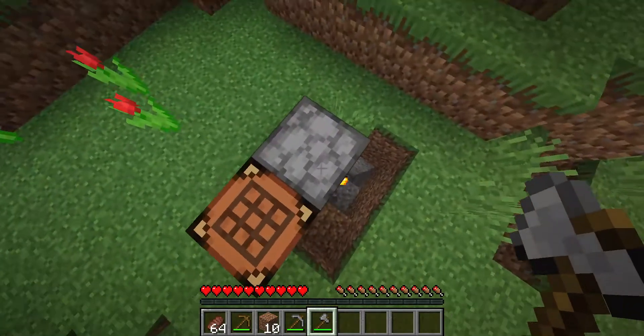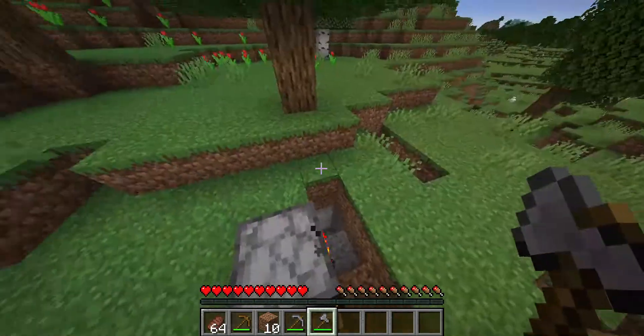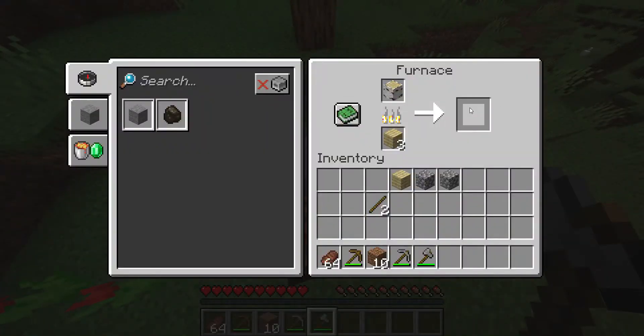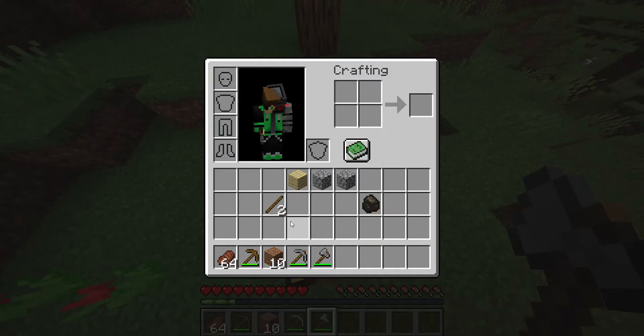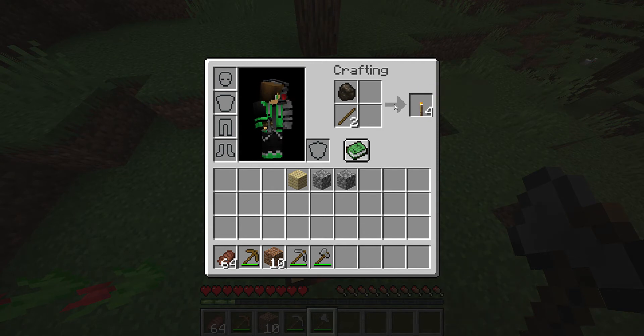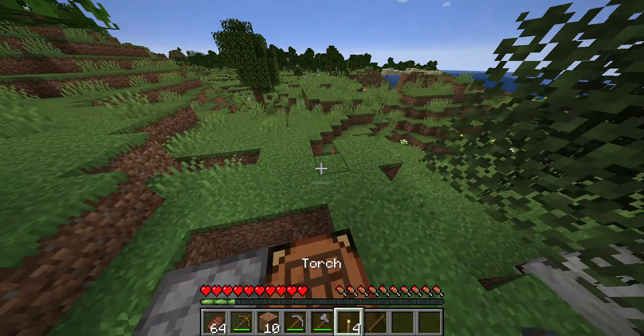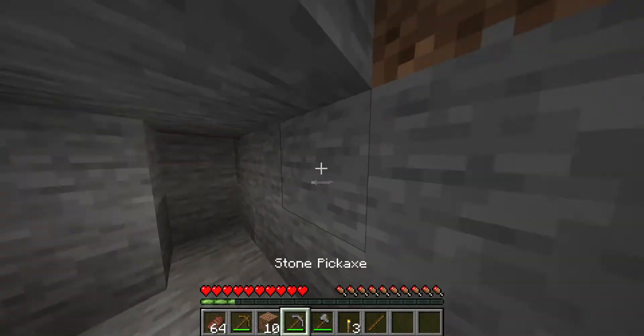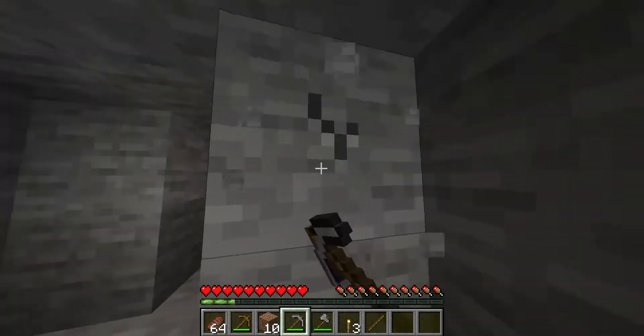Then you wanna take that and put them in the furnace. So if you just want more fuel, you don't wanna go caving, or you just need to have some torches, this is how you do it. When this is done cooking, you get charcoal, and with these two extra sticks, you take that to make them into torches. For example, now I have light so I can put one right here and now I can see while at night and everything.